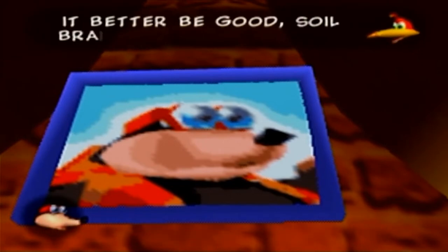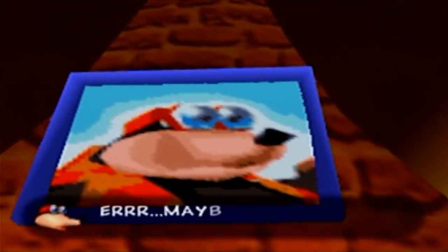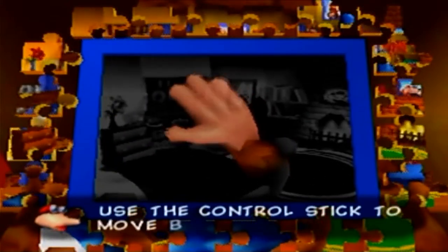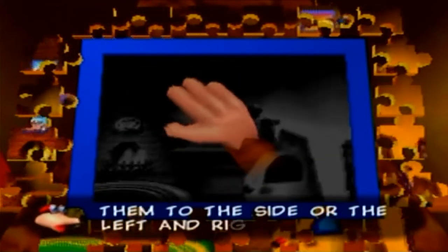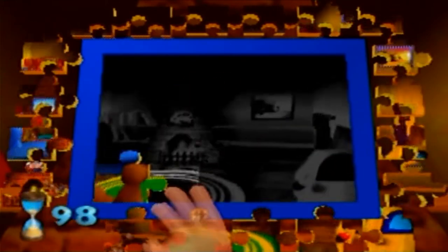It better be good, soiled brain! Do I get some new moves? Maybe. Now watch this! Use the control stick to move Banjo's hand. Press A to pick up and put down pieces. B to return them to the side, or the left and right C buttons to rotate them. So we've got a time limit and we've got to complete these pictures.